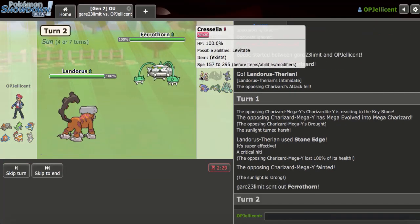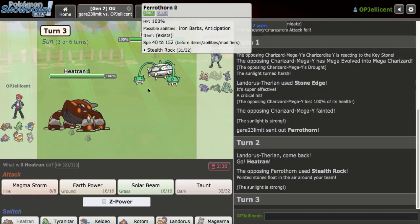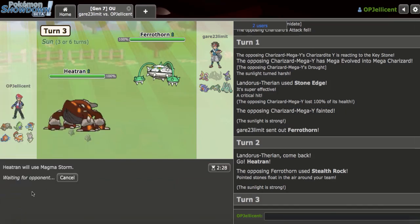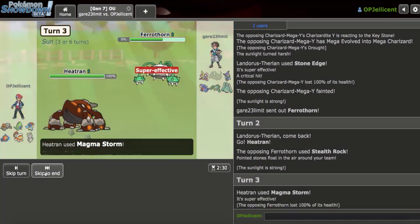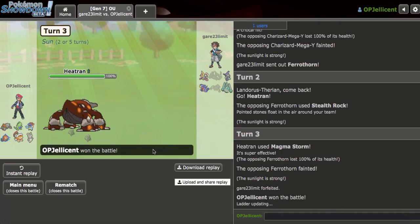Really careless play, because what if I was Sash too, right? I think I can go to Heatran here and just click Magma Storm under the sun - sounds like a good idea. As they just give me Fairthorn. I'll take it. And they're gonna go ahead and run. Let's get another one.